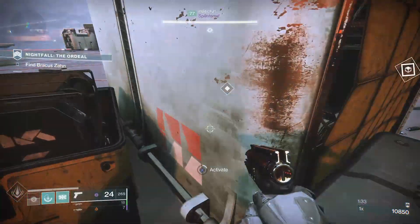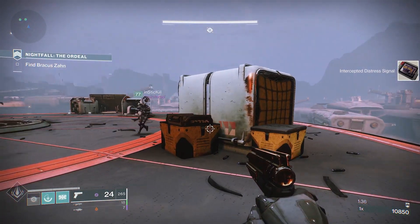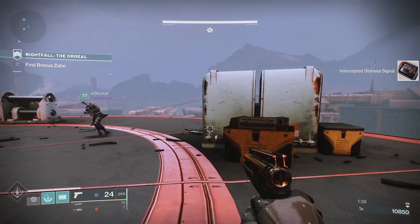Once you interact with that, you can head straight back to the Tower, speak with Zavala, and he's going to give you the new exotic quest.